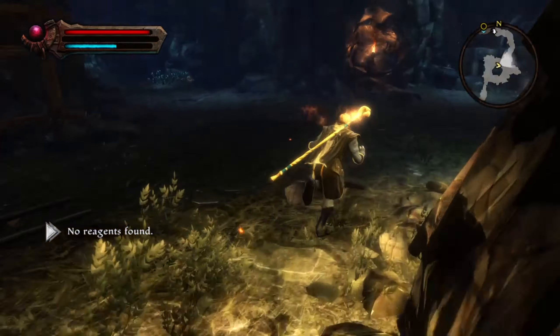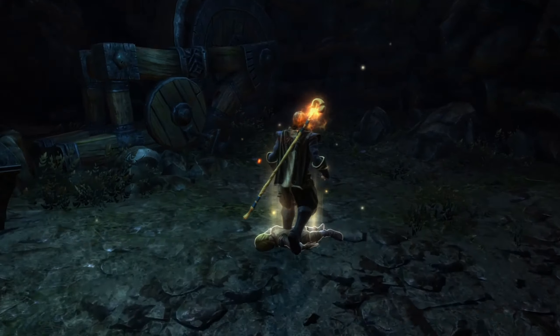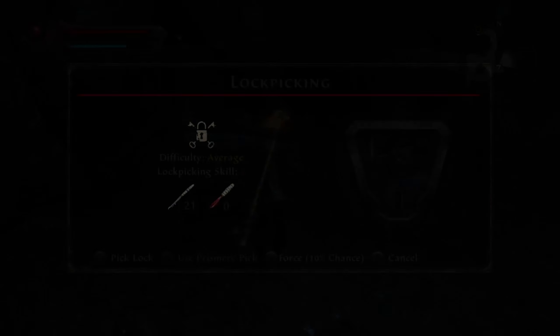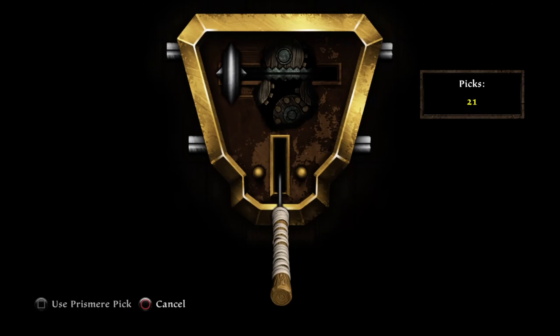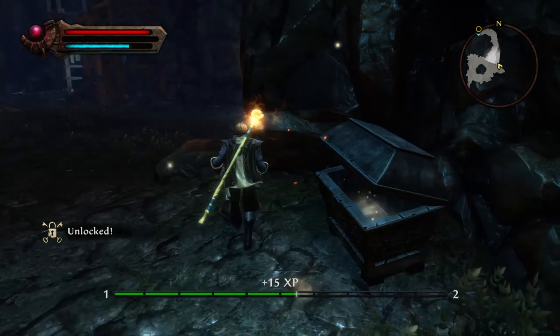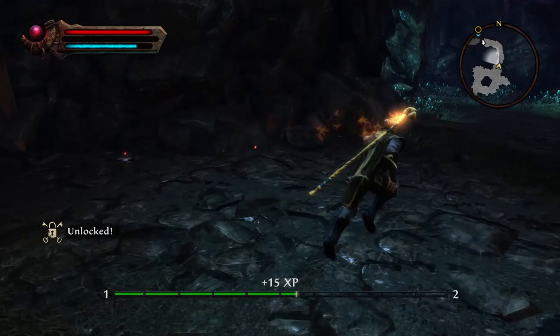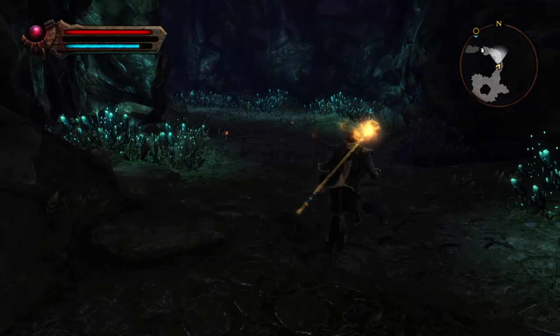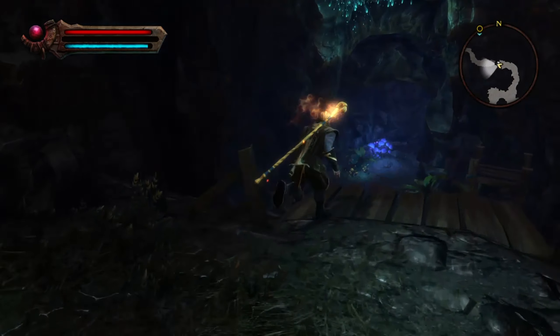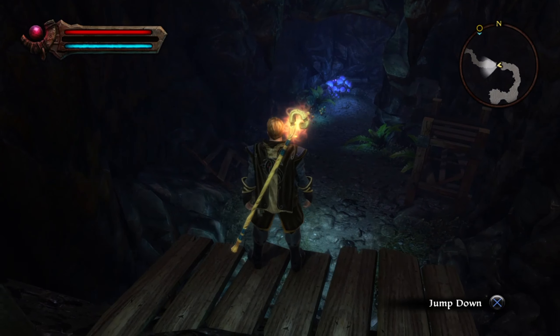Now that all the enemies are dead we can just go around freely and just loot dead corpses. Iron sword, fine gem of the shield, average lock — that was quite easy actually. Cool. This mine isn't actually that bad. Seems to be doing well, although I don't know how we're going to get back. Am I going to have to run? Jump down.